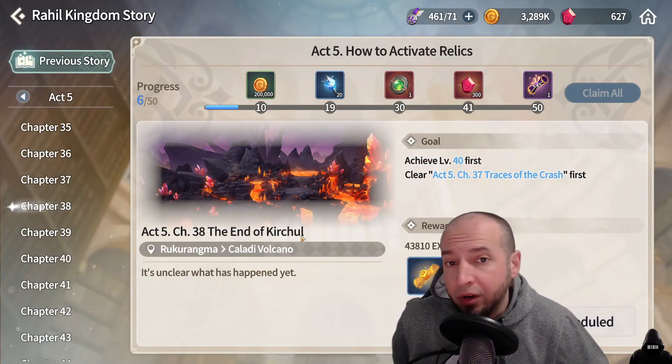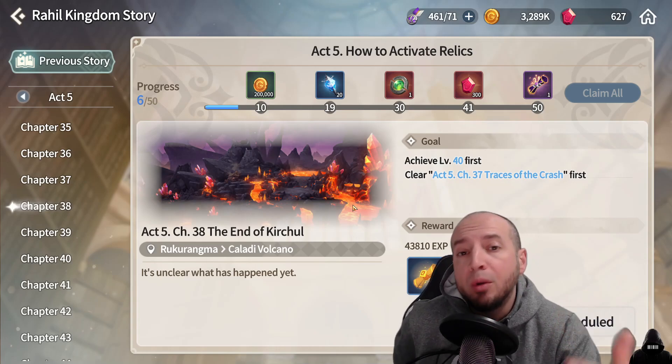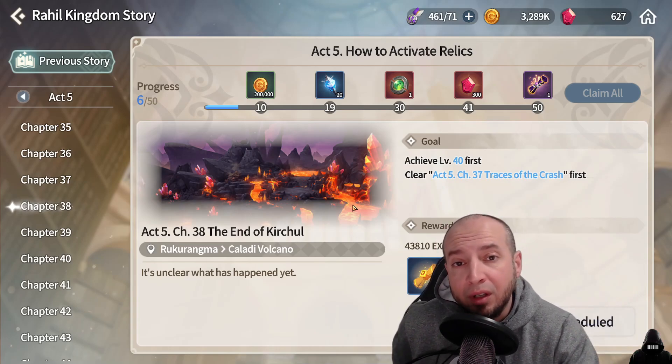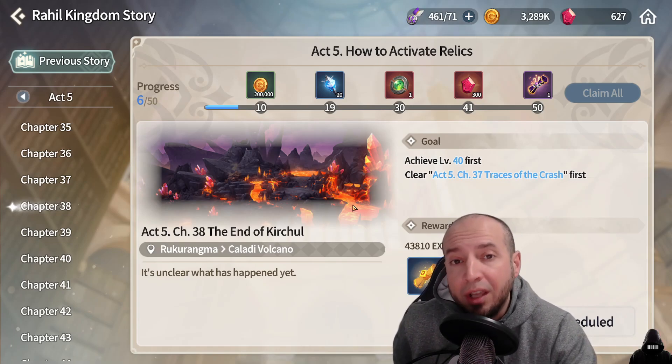Act 5 Chapter 38, The End of Control, is another hard stuck area. When I beat it the first time, I was playing Orbia and used Konamiya, Shannon, and Wind Yeti. A lot of the solution for hard stuck places comes down to team composition.